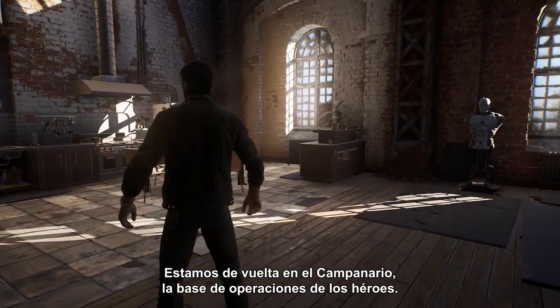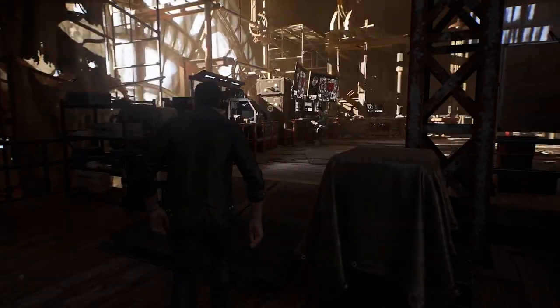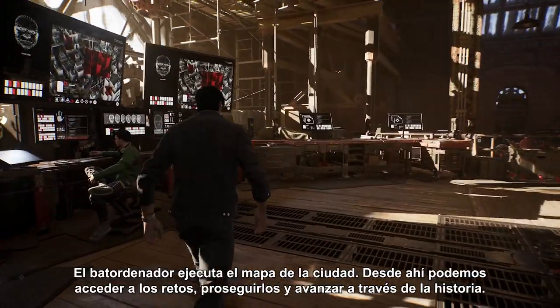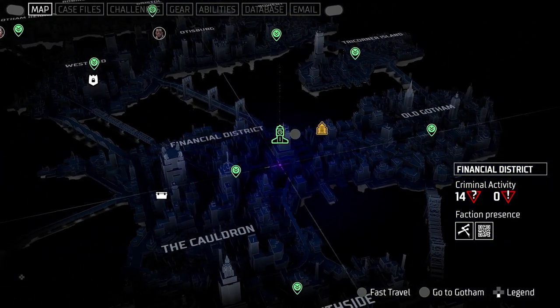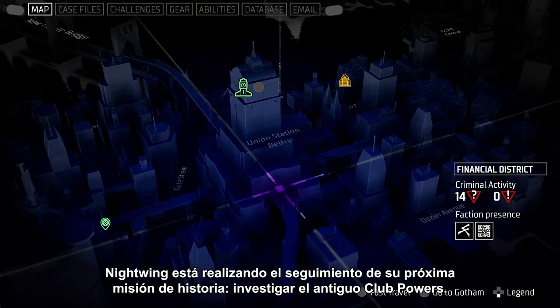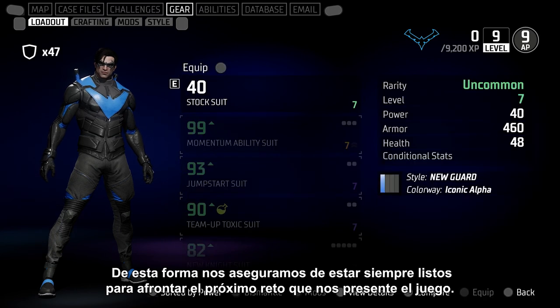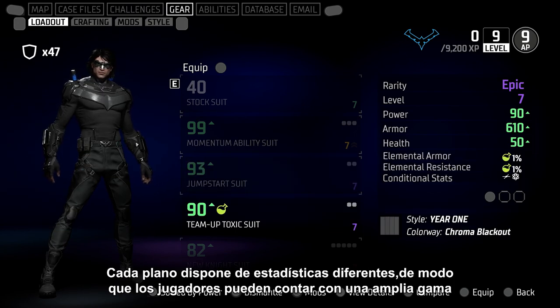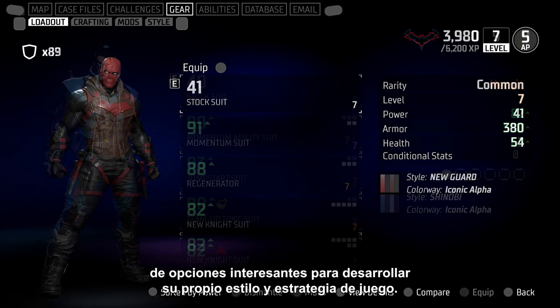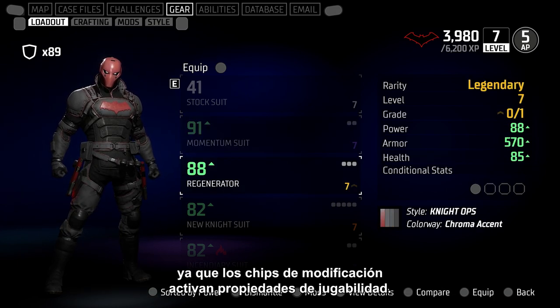Now we're back at the Belfry, the heroes' home base. This next sequence is from early in the game as we're just discovering the Court of Owls. The Bat Computer runs the map of the city and lets us pursue challenges and advance the story. The workbench is where we go to upgrade our equipment, making sure we're ready for each new challenge. Players find blueprints and crafting materials by taking on missions and fighting crime. Each blueprint has different stats, giving the player a wide range of cool choices for their individual strategy and style. Gear with Mod Slots is better, because Mod Chips power up gameplay properties.